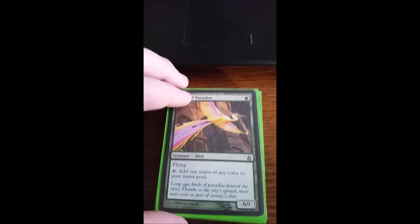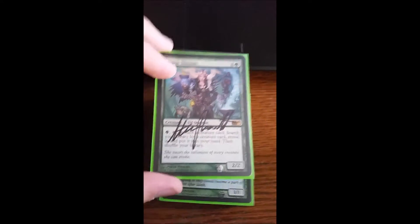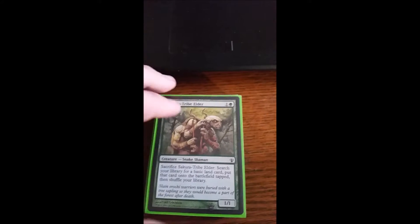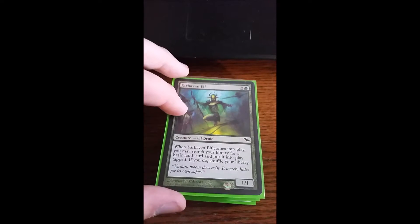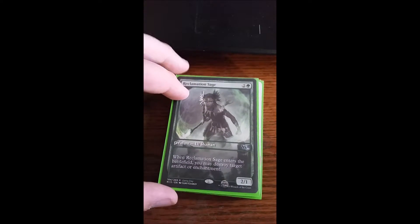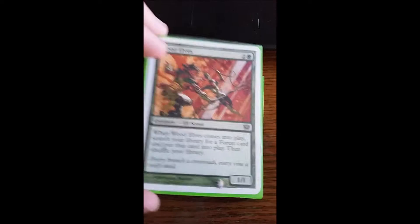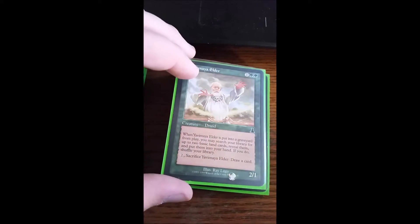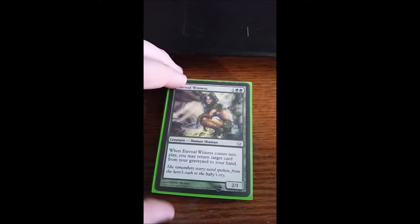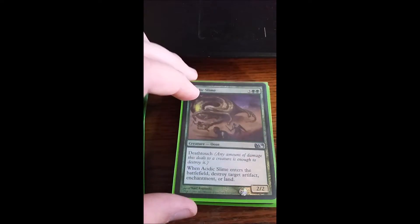Moving on to green creatures: we have Birds of Paradise, Fauna Shaman — tap it, discard a creature, search my library for any creature and put it into my hand, then shuffle. Sakura-Tribe Elder is Rampant Growth on a creature. Farhaven Elf lets me get a basic land and put it into play tapped. Reclamation Sage destroys target artifact or enchantment when it enters. Wood Elves lets me search for a Forest card and put it into play, so I can grab dual lands. Yavimaya Elder searches for two basic lands when put into the graveyard, and I can pay two to sacrifice him and draw a card. Eternal Witness gets back my spells. Recluse Fix is really good with my commander and lets me gain life. Acidic Slime destroys an artifact, enchantment, or land.